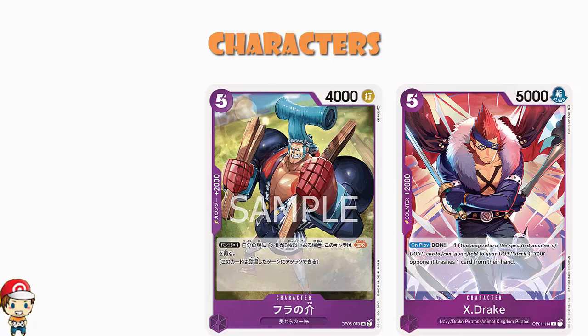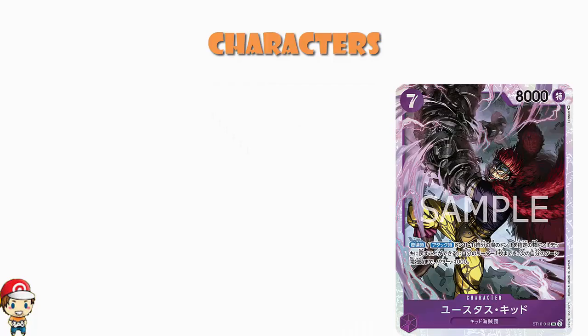I promised you two Captain Eustace Kid, and I intend to deliver. We've also got the one from Starter Deck 10: seven cost, 8,000 power — one of your two real big boys in the deck. On play and when attacking, Don minus one — up to one of your leaders gains 1,000 power until the start of your next turn. So you're Don minusing, but again that can actually be a good thing with Kid on the field. You're buffing up your leader, and you've got a lot of power coming in here as well.